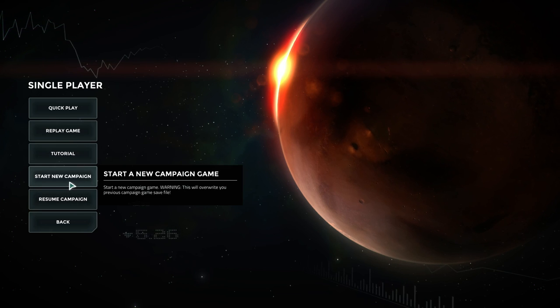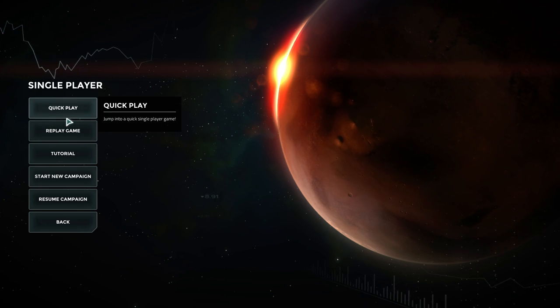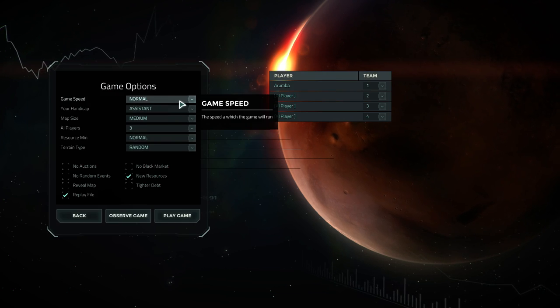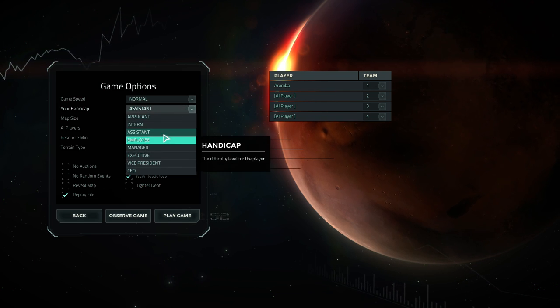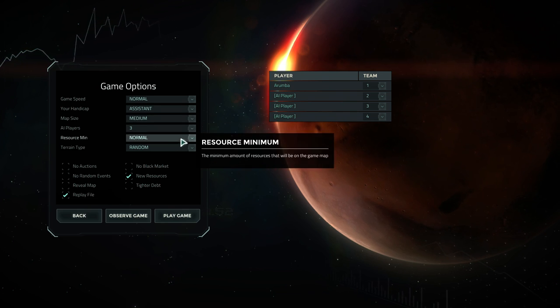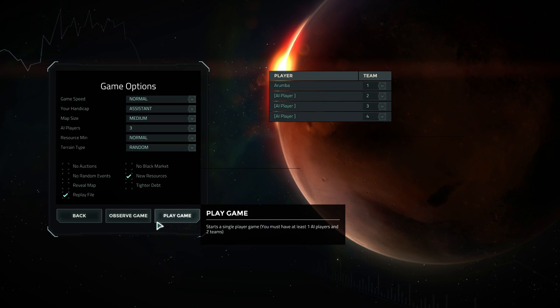We'll probably play one of each of the four factions and give it a good old try. We're going to set up a normal game - we'll go with assistant difficulty just to make sure we don't get totally horribly beaten to death. We'll play with regular three AI players which are actually quite good.